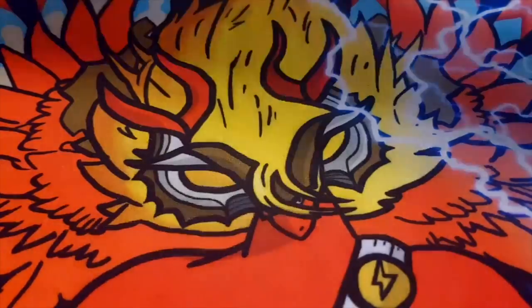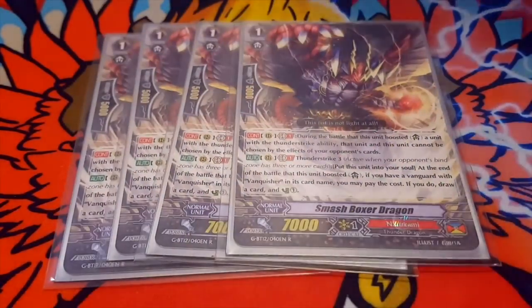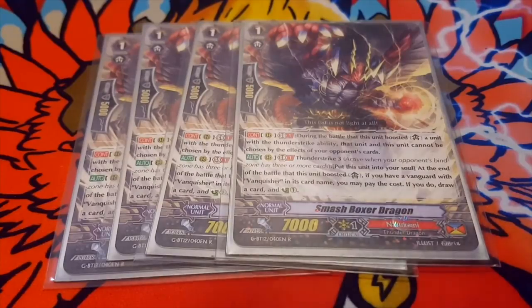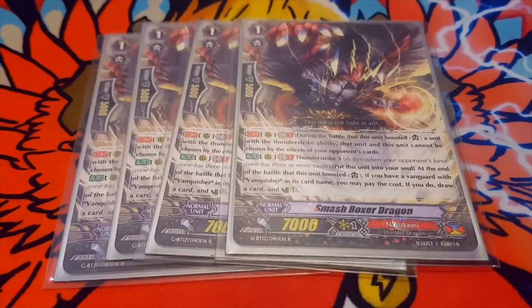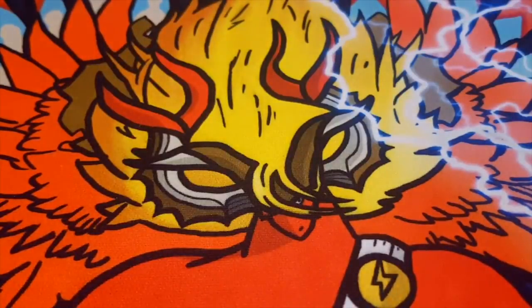Next, 4 Smash Boxer Dragon. Its first skill is: on rearguard circle, GB1, during the battle this unit boosted a unit with a Thunder Strike ability, that unit and this unit cannot be chosen by the effects of your opponent's cards — so no Denial Griffin, no Hetero Round. Second skill is Thunder Strike 3: put this unit into your soul at the end of the battle this unit boosted. If you have a Vanguard with Vanquisher in its card name, you may pay the cost — if you do, draw a card and counter charge 1. More draw power.